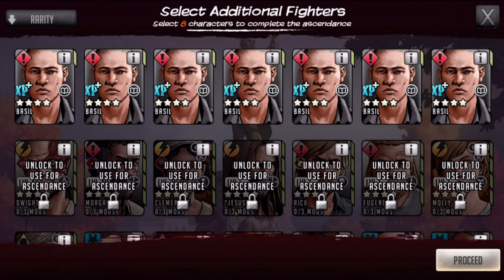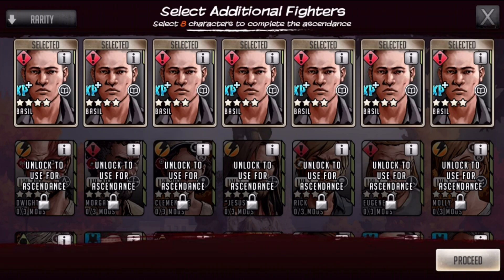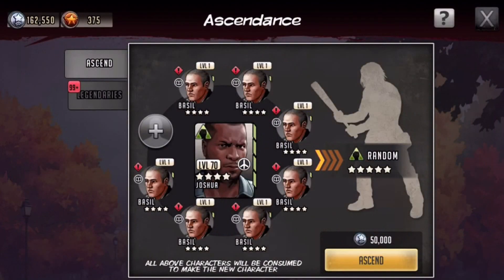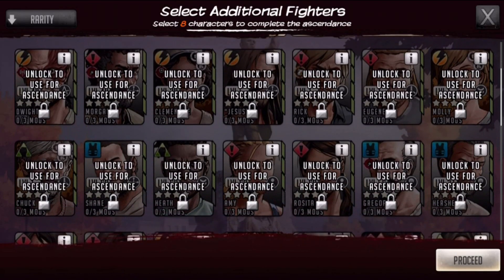Let's put in these trainers since we're not really going to need them in the future. We need one more — let's back out and pick a four-star we don't want. We've got Clementine, Morgan, Dwight — I like all of them.